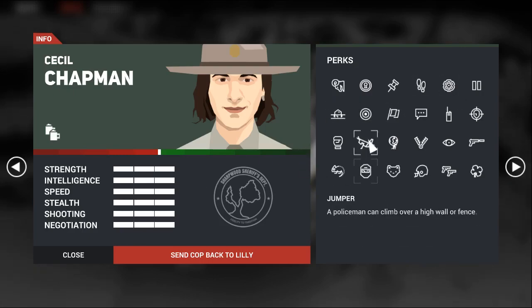Strength level 2 also gives us access to Jumper. Jumper allows you to climb over high walls and fences. This can be really useful on certain maps, allowing you to cut down time or approach the enemy from a different angle. Overall I really like Jumper, but it's not often useful because most maps don't actually have anything to climb over. When they do, though, Jumper is super good.